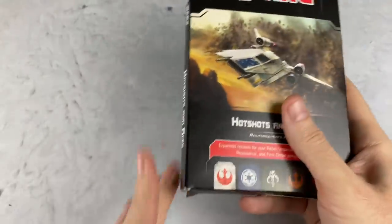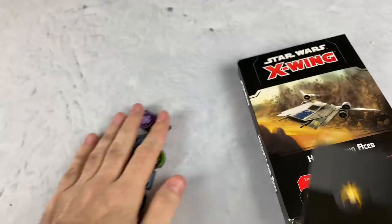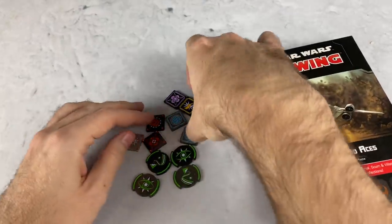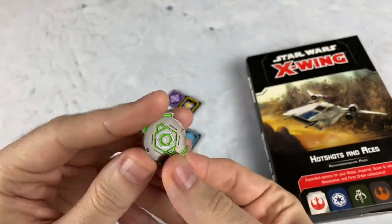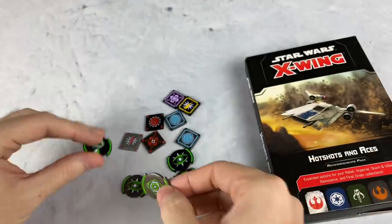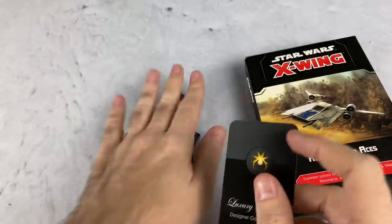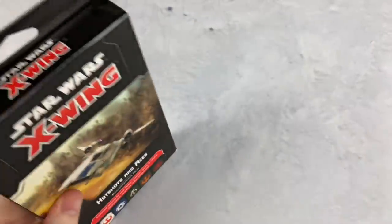Very, very cool to be taking a look at this. Also want to thank my sponsor, Luxury PlayStyle. They've got all kinds of amazing tokens for X-Wing. I love these, especially the focus tokens that have either a Calculate or an Evade on the other side. If you use code CRABOGVIP, you're going to save 15%. So be sure to check out Luxury PlayStyle. They've got stuff for a lot of other games as well.